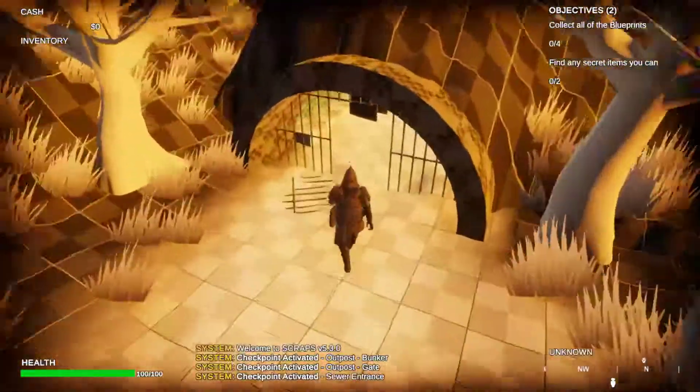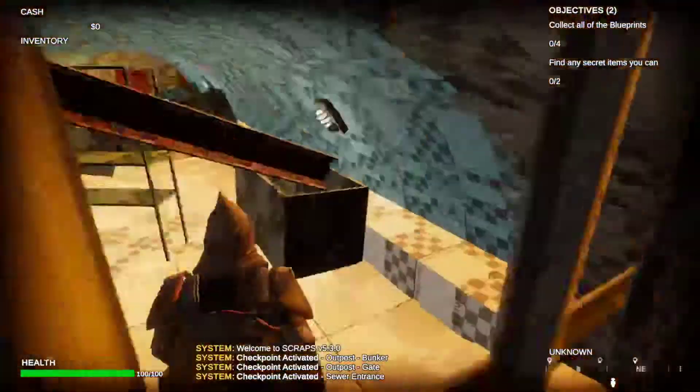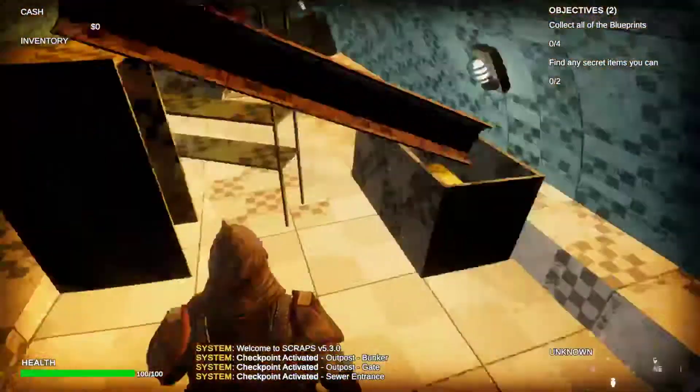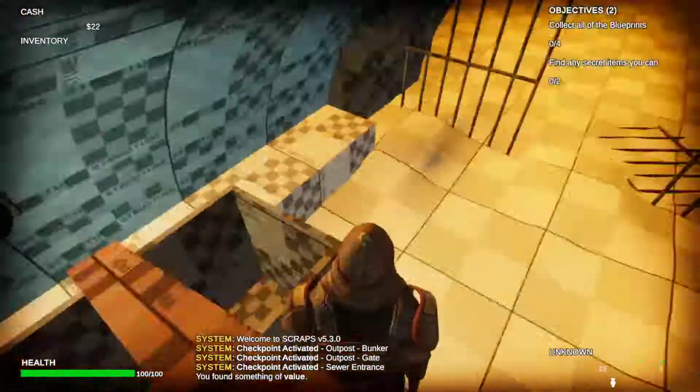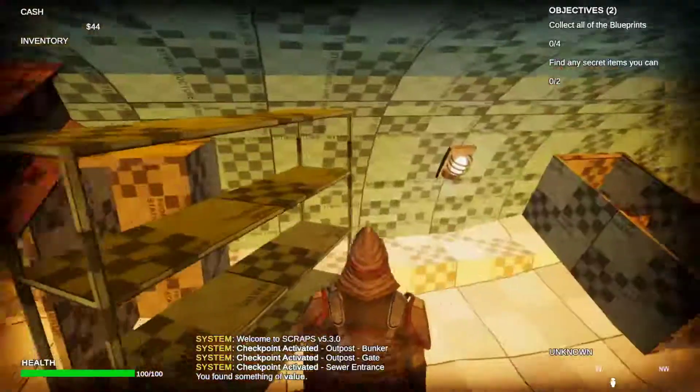All right, so we go this way, and ooh, I like the little bars on the ground. Door's destroyed. Go through here. Look around, and ooh, what's that? All right, got me an item.